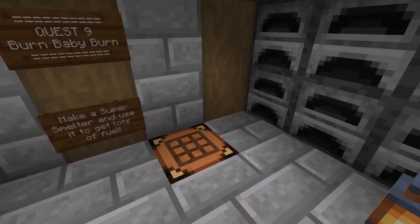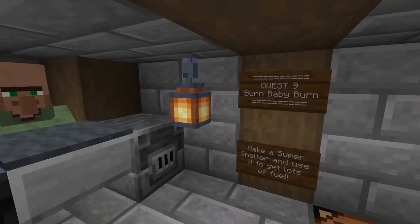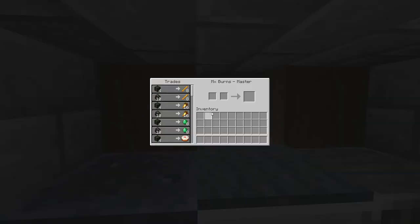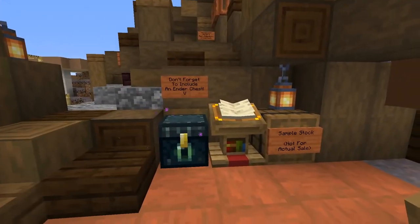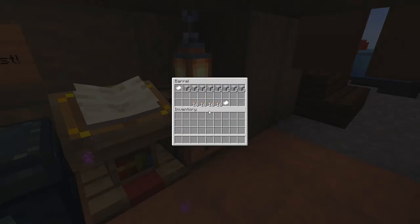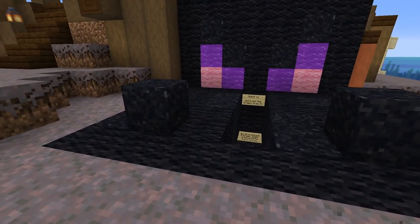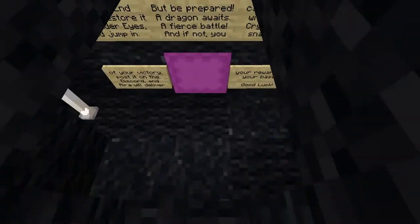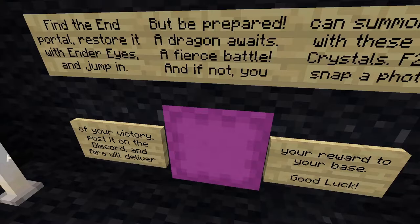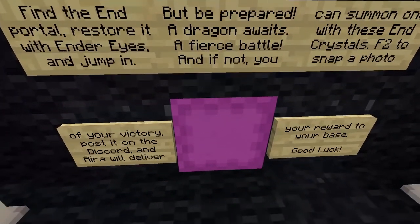Quest 9: Burn, baby, burn! The measured manual movement of materials is modest. Make it automatic. Quest 10: Grand Opening. So shy of shipping stuff to Mooshroom Space, shops assist us with essential assets. Quest 11: Don't let the dragon drag on. A dangerous dragon abides in the end. Do the deed. Drive a blade deep down the dragon's bod. Don't let the dragon drag on, dude.